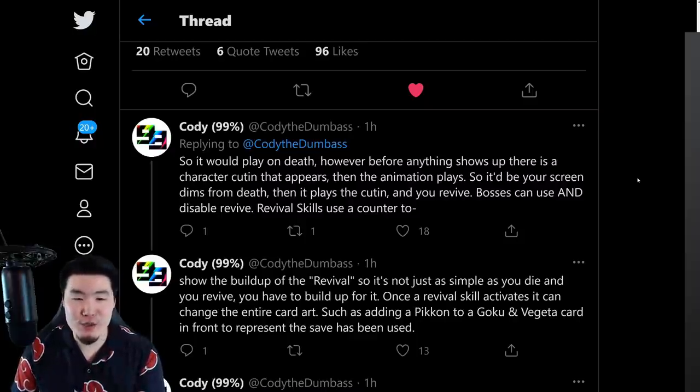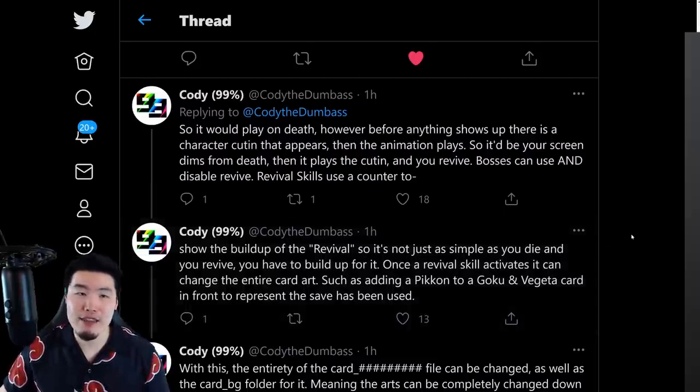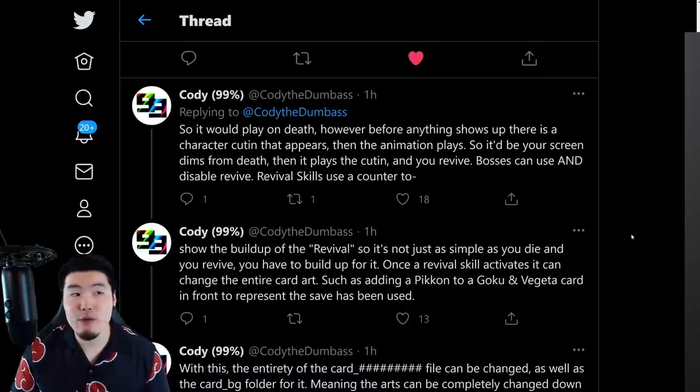And just like how certain bosses can disable dodge or disable lowering attack, lowering defense, so on and so forth, certain bosses will also be able to disable your revive. Revival Skills use a counter to show the buildup of the Revival. So it's not just as simple as you die and you revive — you have to build up for it. Basically, there are going to be conditions tied to the revivals. For certain units, you might only be able to get a revive if you take a certain number of hits, or a certain number of turns have passed. Revivals are not automatic; you do have to fulfill some kind of condition.